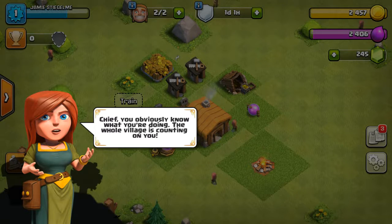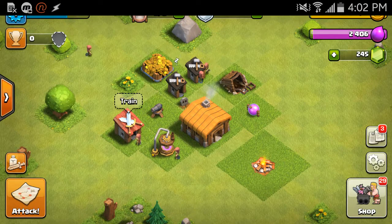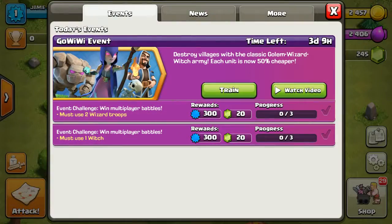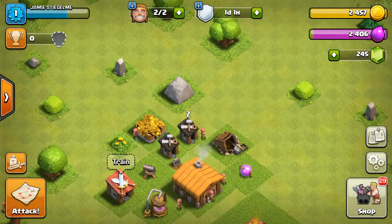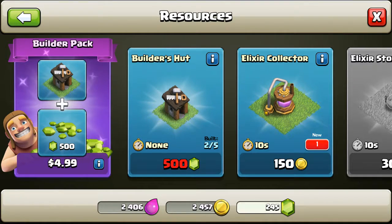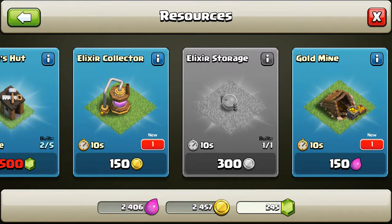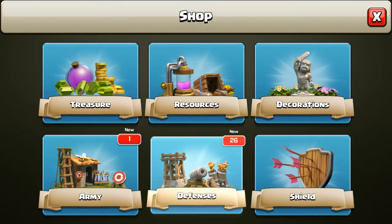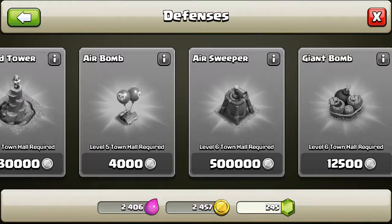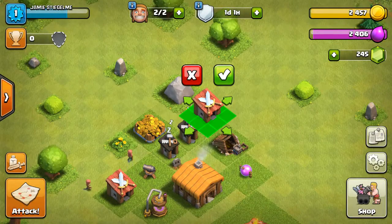Chief, you obviously know what you're doing. I'm just going to attack some random person. Let me see what this is. No. What should I get? I don't know. Fences. What I want is a wizard tower — that'd be nice. I'm going to get another one.